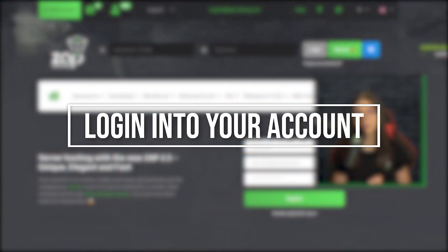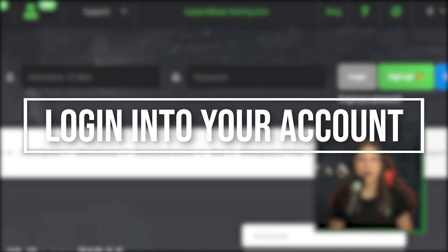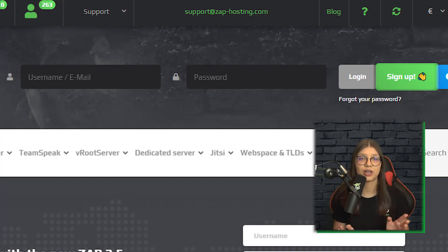First, as always, visit our website zap-hosting.com and log in to your Zap account. If you don't have one yet, don't worry, because you can register here for free.